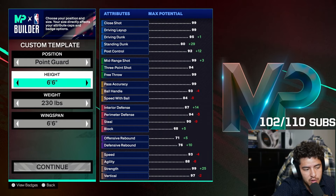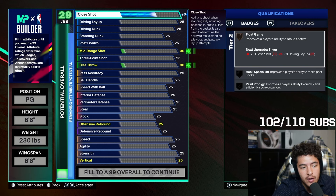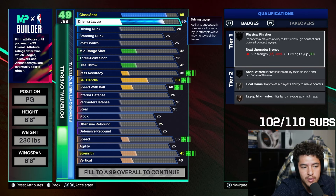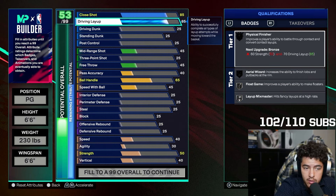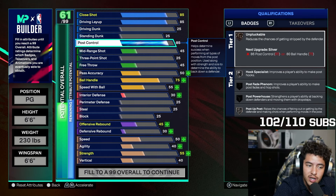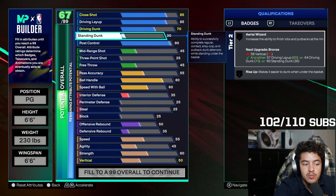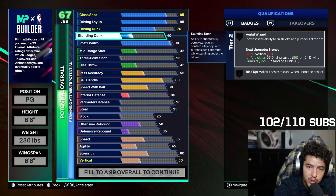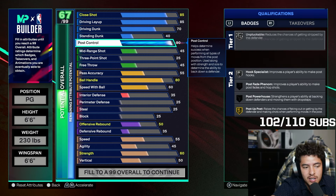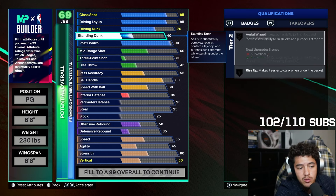Luka's a big guard — 6'6", 230 pounds, 6'6" wingspan. Starting off with the finishing, you want to go with an 85 close shot and an 85 driving layup. Luka is very good inside and really good in the post, so I'm going to put post control at 90. The driving dunk we're going to put at 70 because it gives you good dunk animations. 40 standing dunk will also be solid, so your finishing overall will be good.